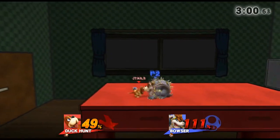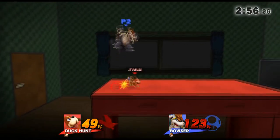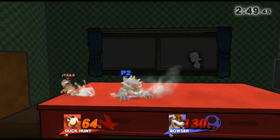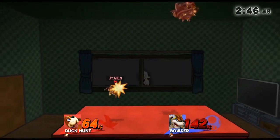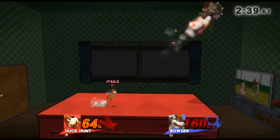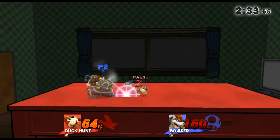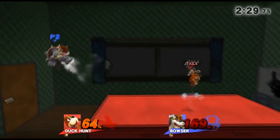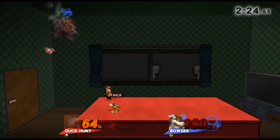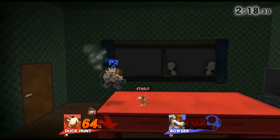Let's see if I can start gimping him off stage. Back throw — he recovered low. If that was a down-B I might have died. Now Bowser has rage, so at this point if I fall into any forward smash I'm dead. Hopefully I can set up the gimp — he's going high. Even a back air could kill me. I'm setting up the trap high — there we go!